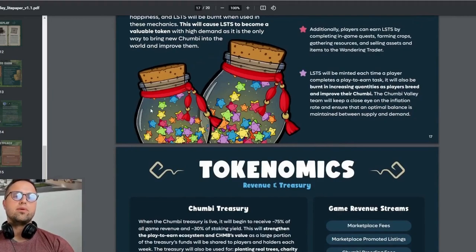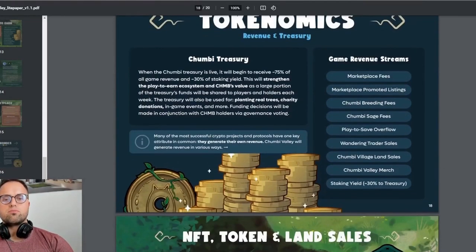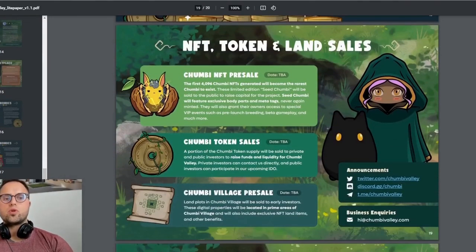LST will also be minted each time a player completes a play-to-earn task. There's a lot listed here for revenue streams — feel free to check out the light paper. The two announced events are the NFT pre-sale, which I think is good to get interested in early since nothing is released yet. If you get a couple of the 4,000 NFTs, I'm sure they will appreciate in value. There's also the token sale and village pre-sales.